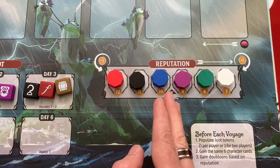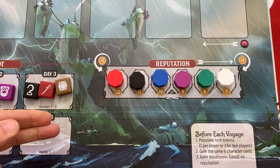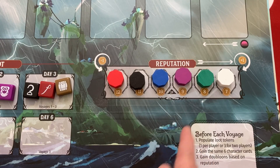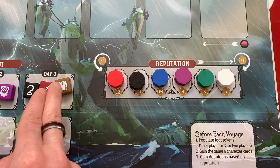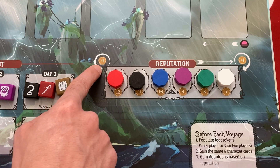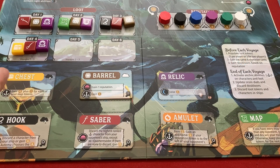If you're further right on the reputation track, like the purple automa is now, you win ties - your character goes further right and gets earlier choice of loot in the dusk phase. If we both played card 30, their card 30 would get first choice of loot. On the positive side of having worse reputation, you get more money at the beginning of every voyage - I get 10 gold to start and they only get nine. If you go too far left you lose one money per space; too far right, you gain one money per space.